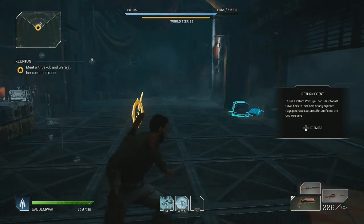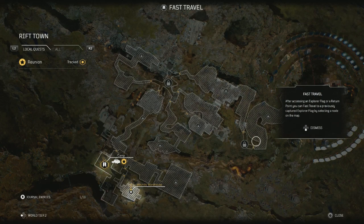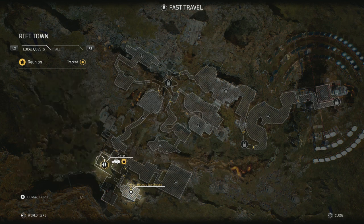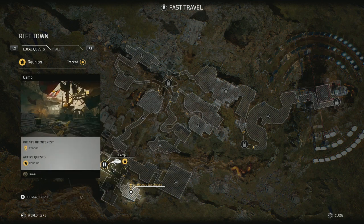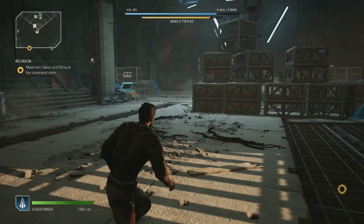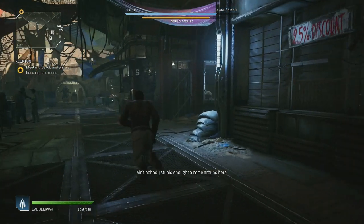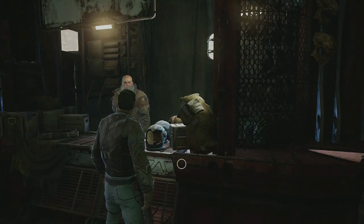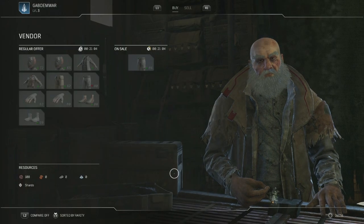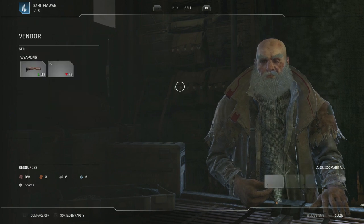I'm gonna switch my pistol. Travel back - there's no point staying here. We've got the fast travel points: the camp and the hounds warehouse. Let's go back to camp and talk to the others - Yakub and Shira. Did I get anything new? I only have 108 money, that's not a lot. Can I sell anything?